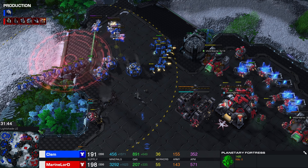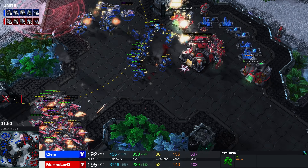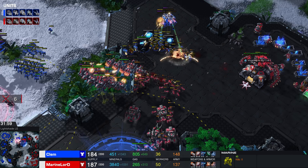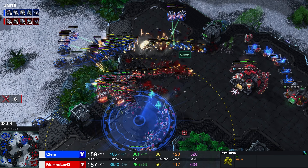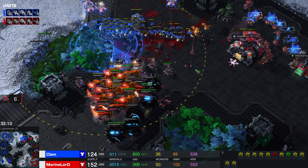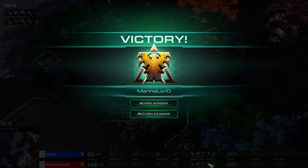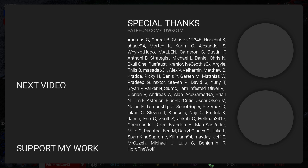Clem is now regrouping with his army — 80 Marines versus 50 for Marine Lord, with nine siege tanks for Marine Lord. Interference Matrix once again shuts down a couple of siege tanks up north. Since the rocks are still up, Clem loses a bunch of units as they're disconnected from the rest of the army. So many auto turrets dropped to the ground, but Clem loses this battle. He knows very well that his opponent has been trading far more efficiently this game.